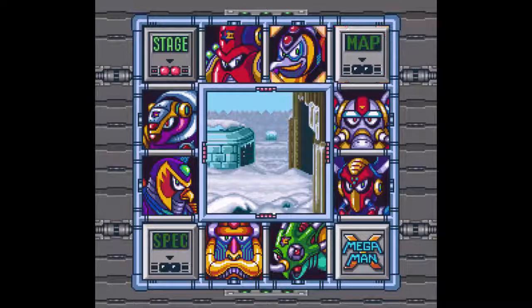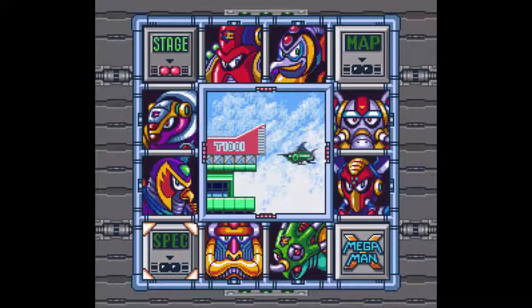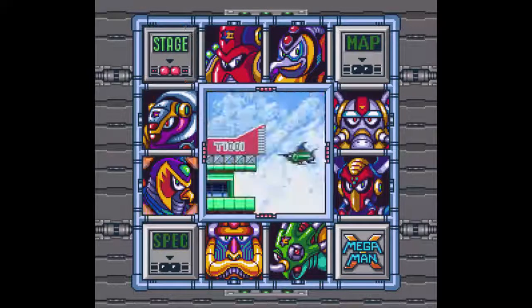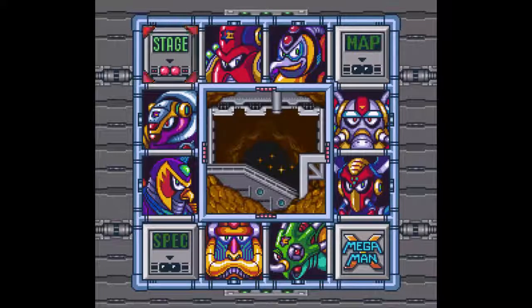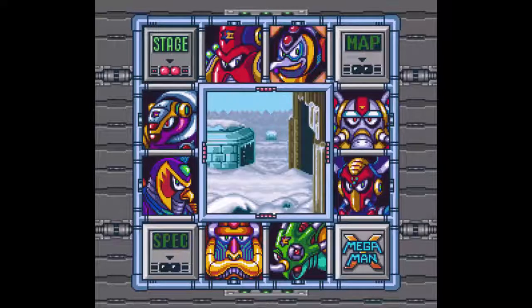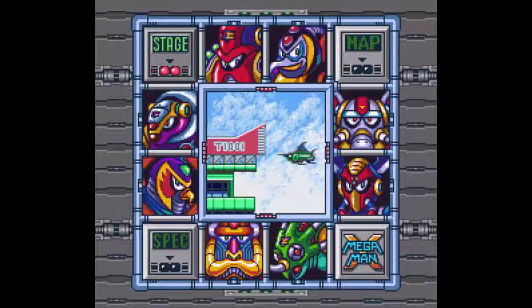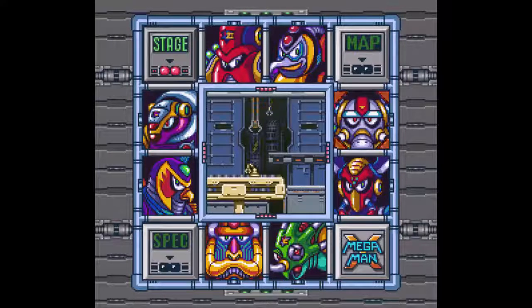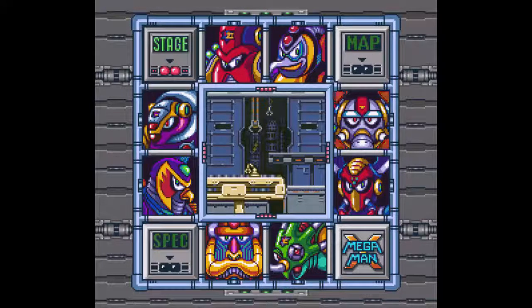Something that I found was really cool is in this stage select, you see these three corners here. With these three corners, you get stage, map, and spec. So it's currently on the selected stage right now. You can see the themes of all the stages — whether they're in a factory, or in a forest, or in more factories.